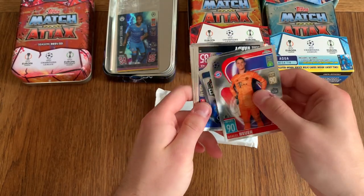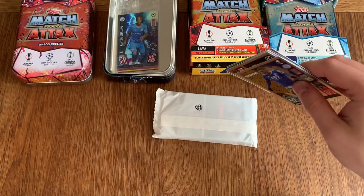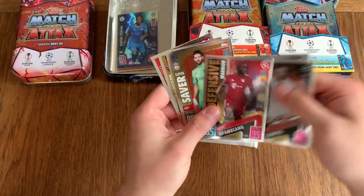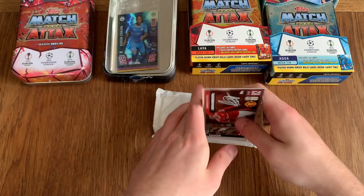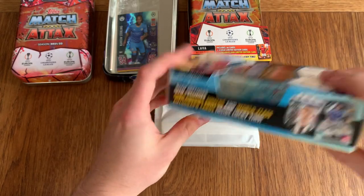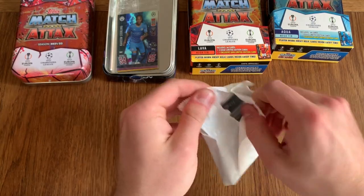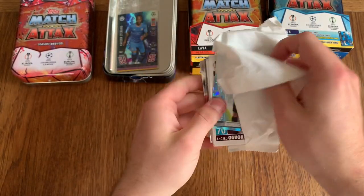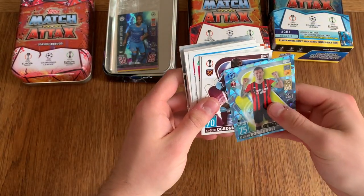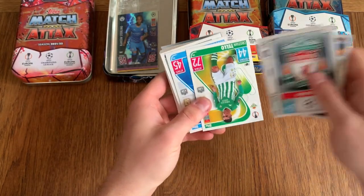These shield cards are quite thick, and on the back they have a little description of the player. Are they guaranteed one per Megatin? It looks like they're found inside Lucky Tins, not in every tin — that's cool. So what I meant was, did you get a Chrome Preview card and a Shield card in every tin? We'll see — we've got four tins to open today. I'm just going to zoom through the base cards; feel free to pause. I'm just really excited about getting the hits and the Limited Edition cards.